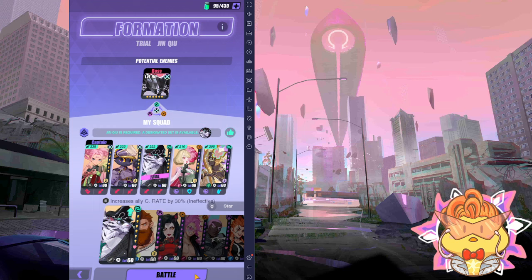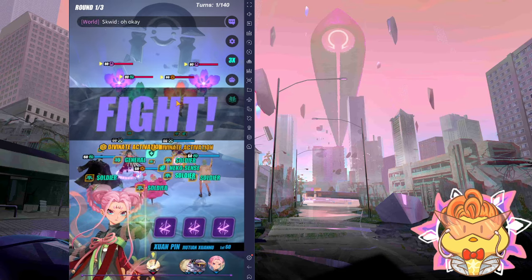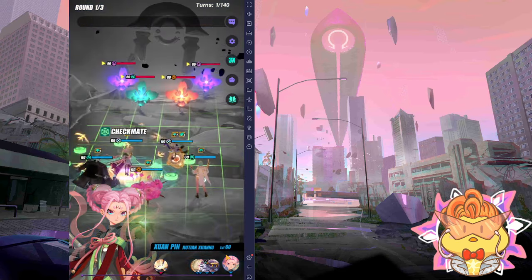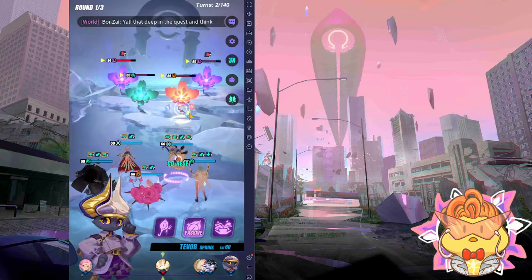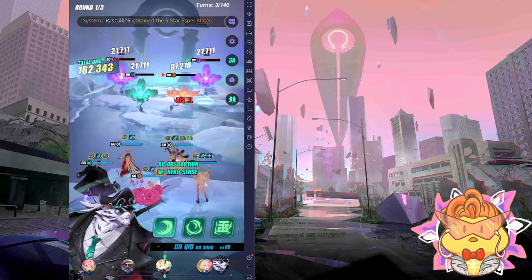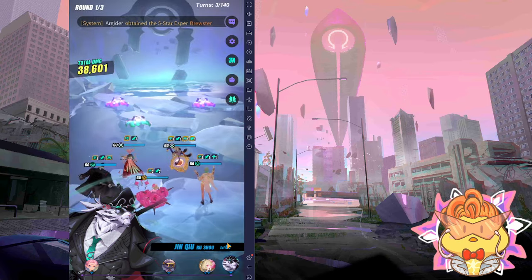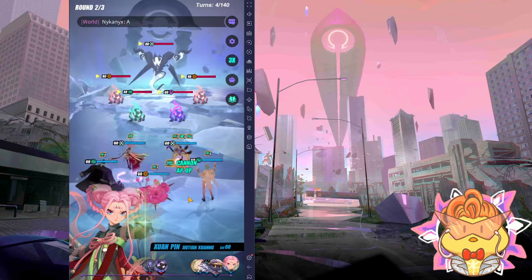When everything is set, we go into the battle. I'll briefly go through one turn manually and showcase another perfect run at the back of the video. To clear wave one: use S3, then S3 Tavor on the first one, then use S3 of Jinchu to clear wave one — everything will be fixed already.